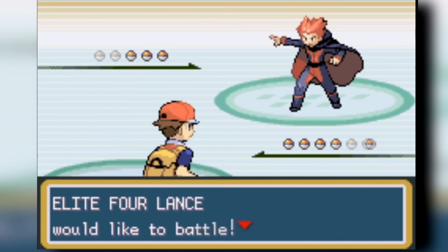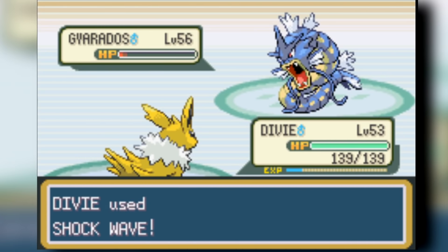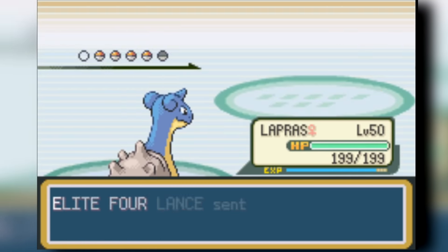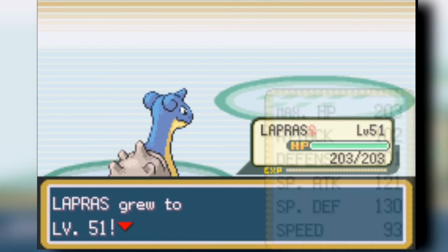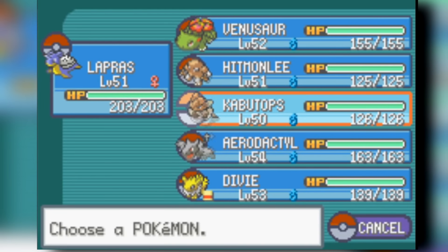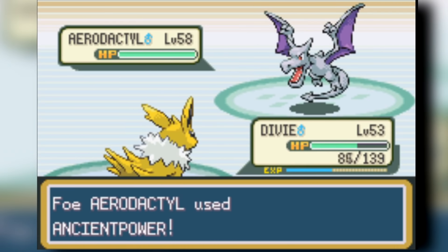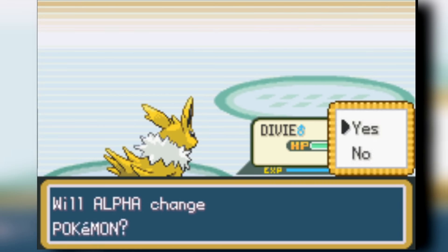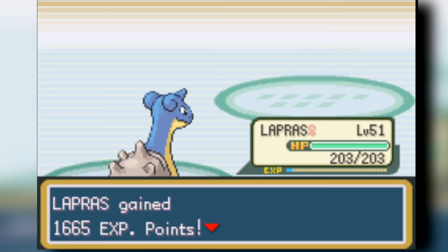Heading into Lance and the Dragon Chamber. Gyarados isn't that threatening when I have Jolteon — the greatest counter — so Jolteon knocks it down pretty easily. Lapras comes out when Dragonair appears and mows it down. Lance sends out his own Aerodactyl; I Thunder it down in one shot. Then Lapras comes back out and knocks down both remaining Dragons. That is it for Lance.